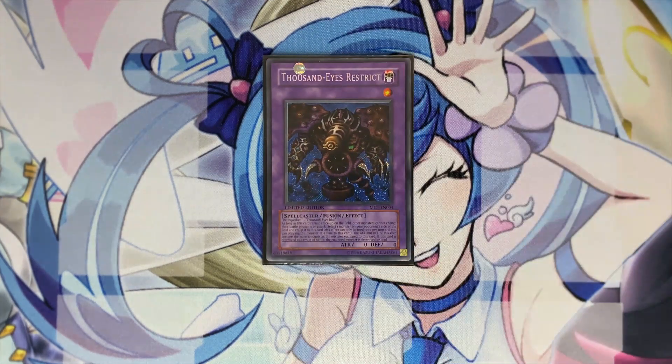One copy of Thousand Eyes Restrict with Instant Fusion — going second, combining this with Parallel Exceed you can bait so many negates. Some people might not negate your Instant Fusion, so by getting Thousand Eyes on the field you bait a negate and then link it away for a Link or Xyz. If your opponent negates that too, you've still baited two negates without even using your normal summon and can continue your plays.